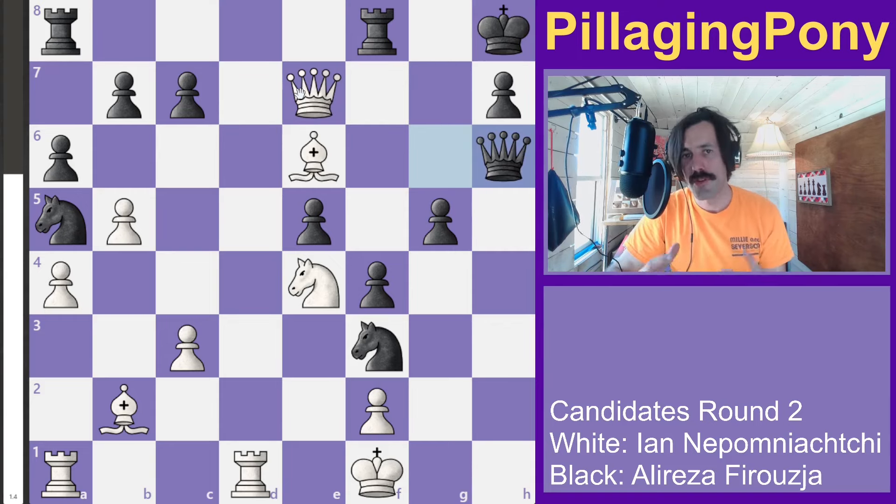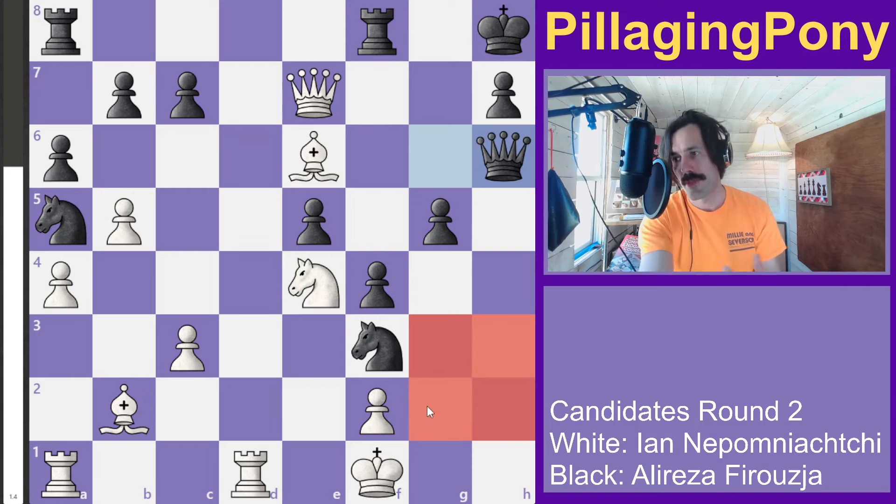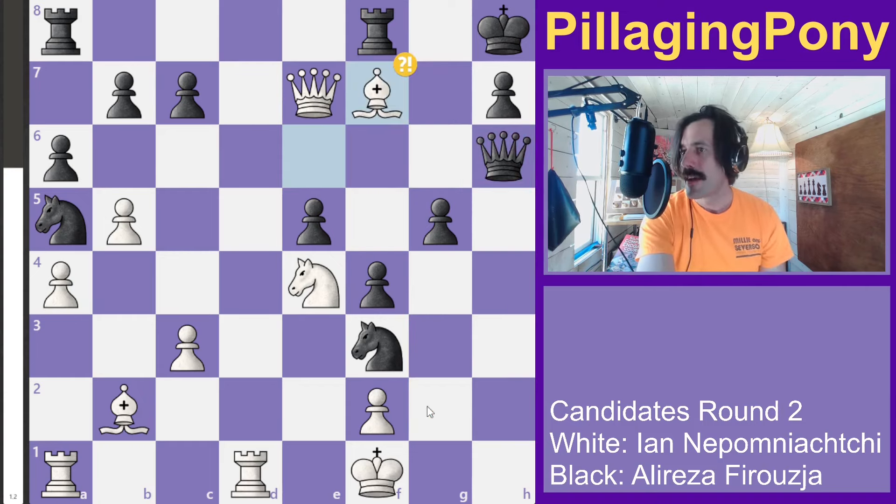It's generally better to have more pieces versus more pawns, unless the pawns are all the way down on the sixth and seventh rank — then all bets are off. Jan plays bishop to f7, cold-bloodedly moving into the middle of this position with queens still on the board.